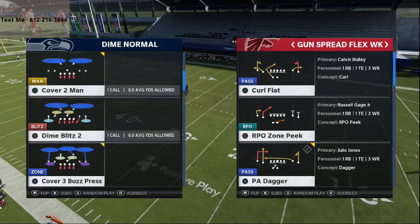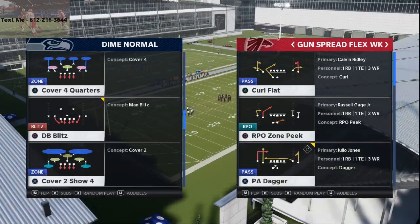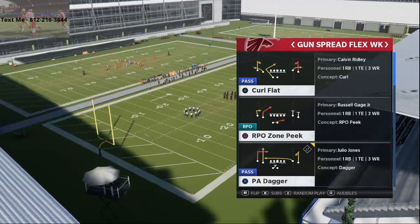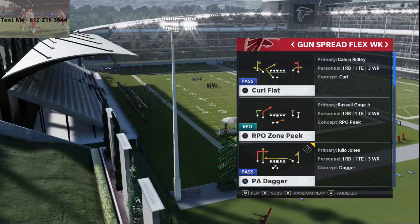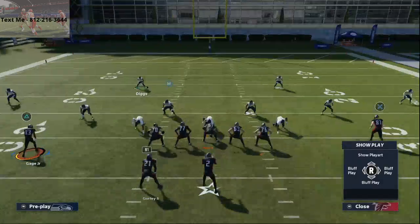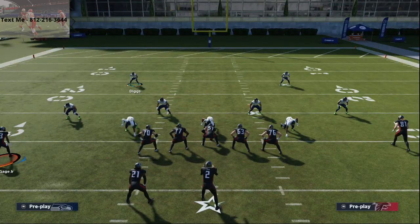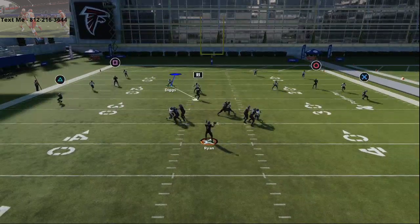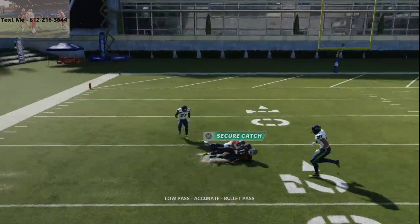Since the offense is using dime personnel, we're going to come out in the $326 cover forward drop contained and run curl flat. Now what you'll see is — I talk about curls all the time on this channel — but this does not have to just be from one side.